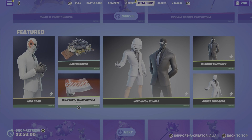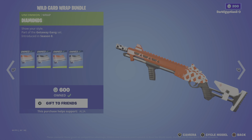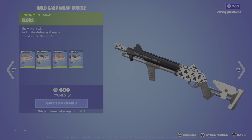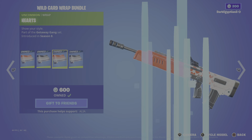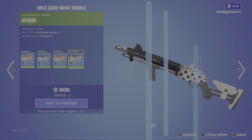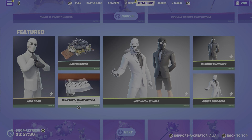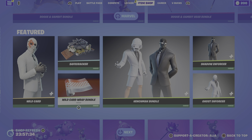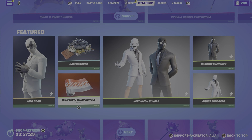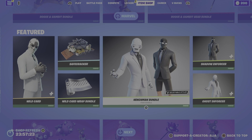Moving onto the Wild Card Wrap Bundle — a nice little bundle. You've got the Diamond wrap shown on various weapon models, then the Clubs, the Hearts, and the Spades. Bit of a silly question, but what is your favorite suit — Hearts, Spades, Clubs, or Diamonds? Let me know!